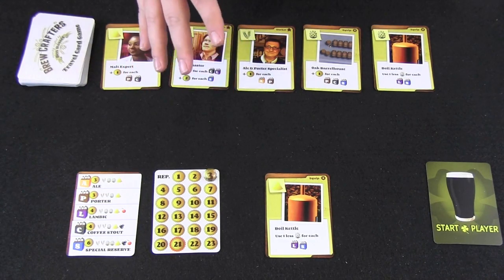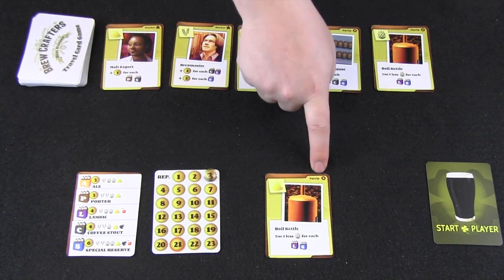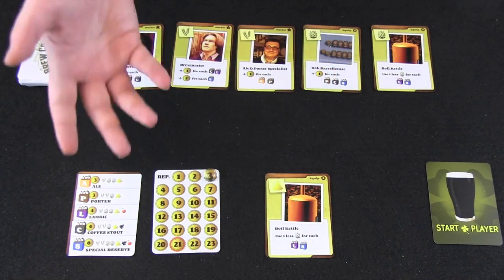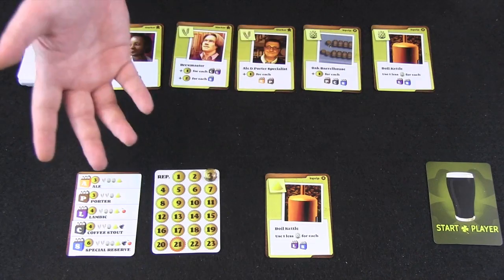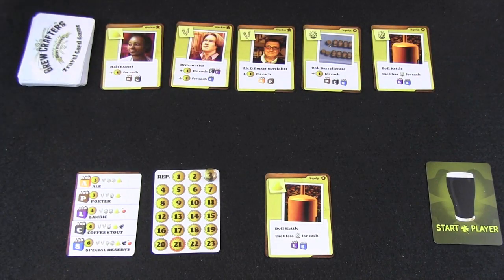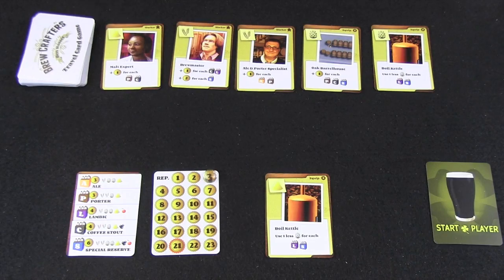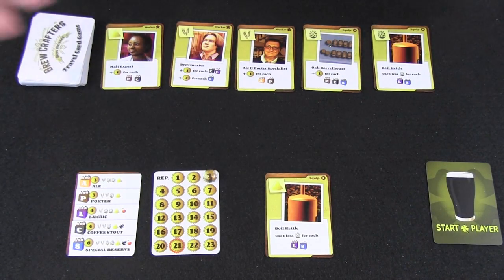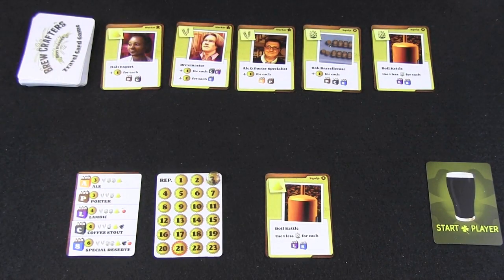The game plays two to four players. Two and three player games play exactly as described, with some special end-game cards that give points for each equipment or worker installed in your brewery. In the four-player game, players work as pairs or teams, each sharing a brewery. Teammates can pass a card to each other at the end of their turn before discarding. They work together toward a shared 21-point reputation goal. The first team or individual player to pass 21 and have the most victory points at the end of the round wins.